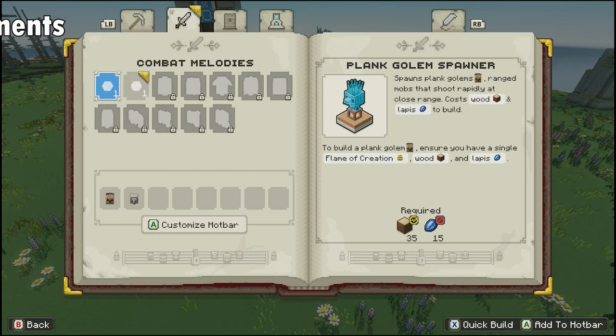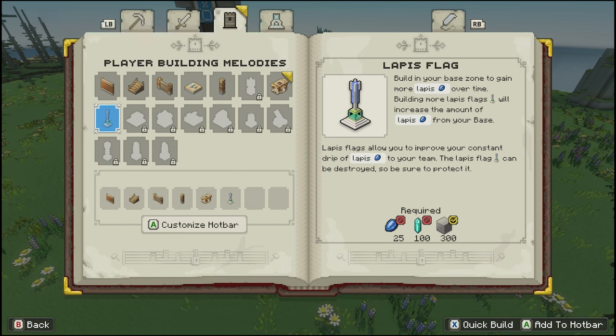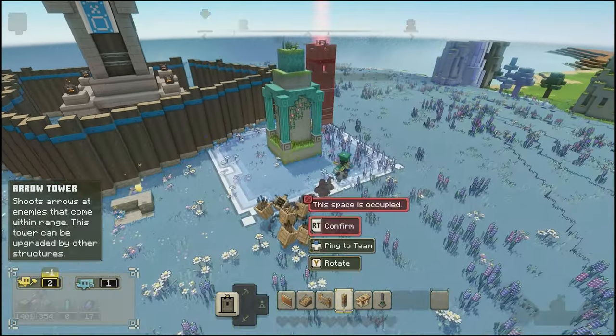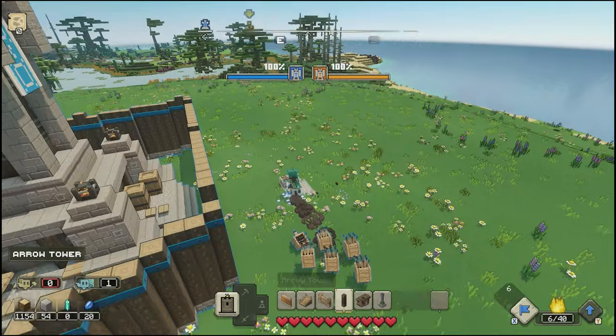Running out of storage capacity? Need a bigger army? How about spawning in specific mobs to help join your brigade? Improvements will do just that. If you have enough stone, prismarine, and gold, you can craft different improvements to make your life much easier while navigating Minecraft Legends. Just make sure there is an improvement hub around to install these improvements.